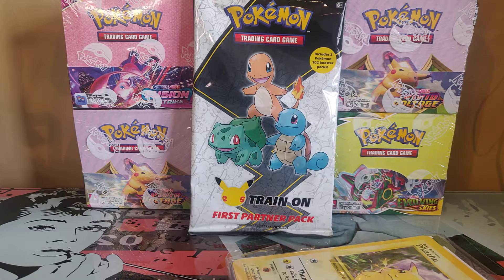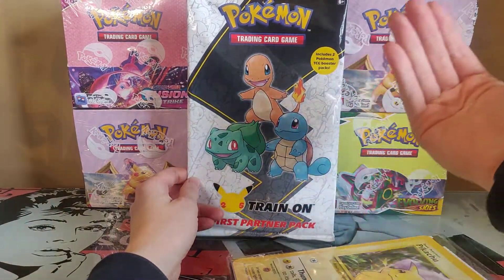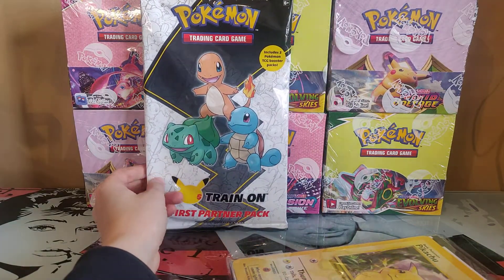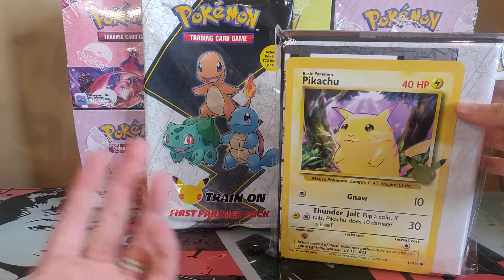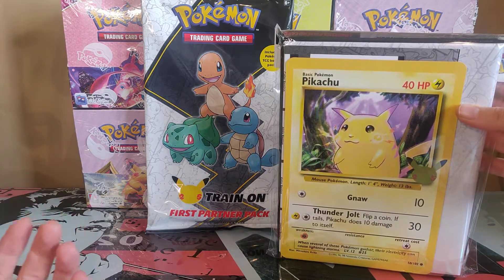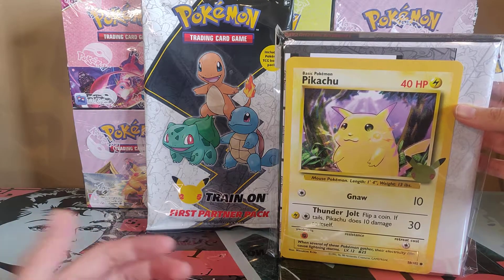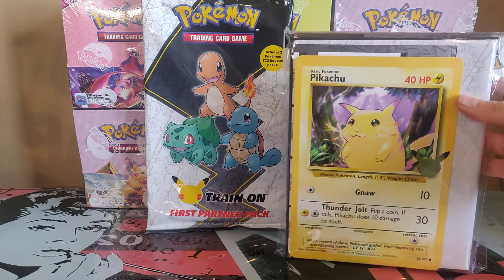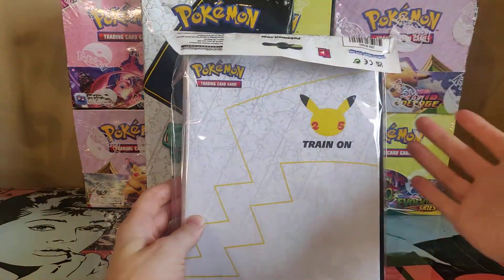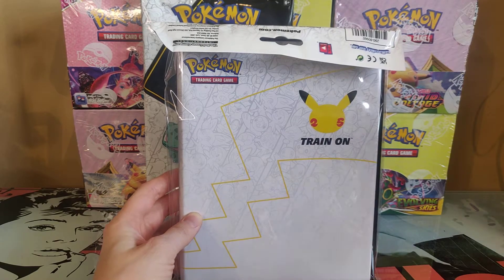We have the Kanto generation which I would say most likely is everyone's favorite. You can see here we have the Bulbasaur, Squirtle, Charmander, and I also have the folder with the Pikachu. It has 30 slots — basically 24 cards for the 8 launches times 3 — so it's supposed to fit basically all the oversized cards of the eight launches of the first partner packs.